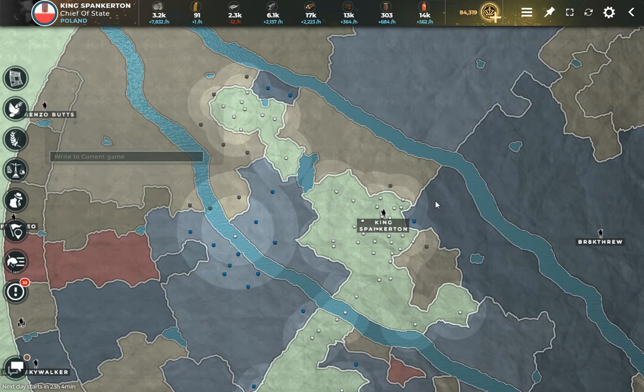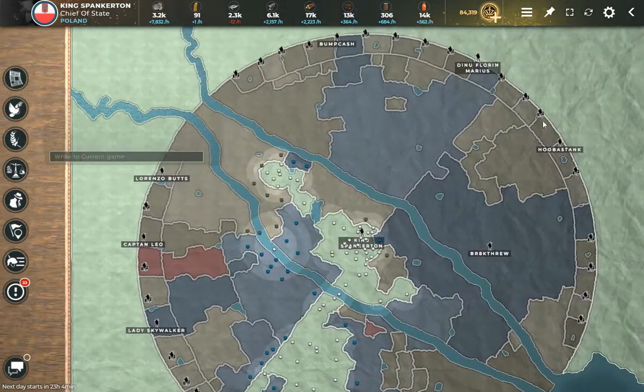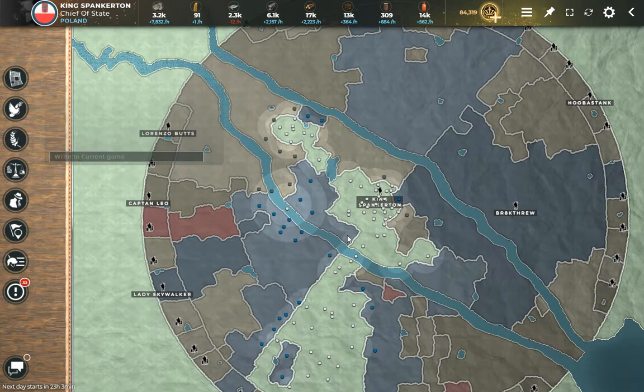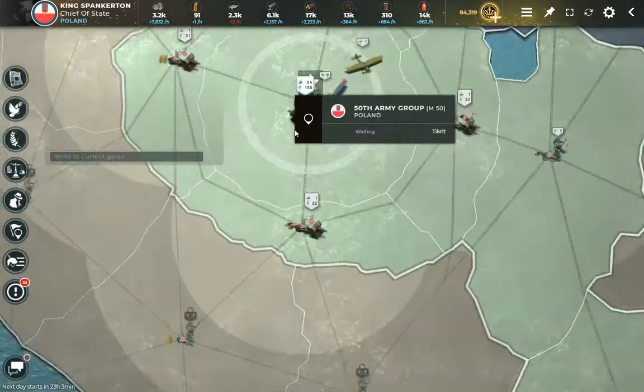If you go over to my three base drip playlist, you can see what I do when I have three bases and I'm moving into four. You could pause this and go check that out, because as soon as you get four bases everyone attacks you — everyone left in the game knows you're about to win, so they just throw everything they have at you.